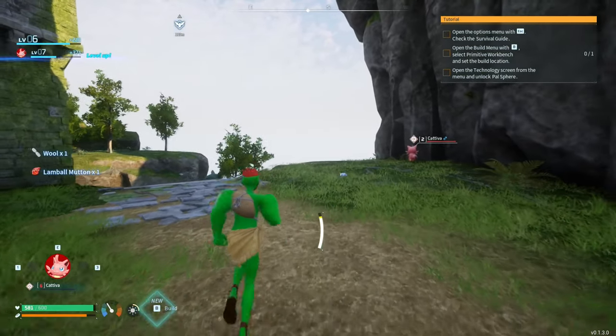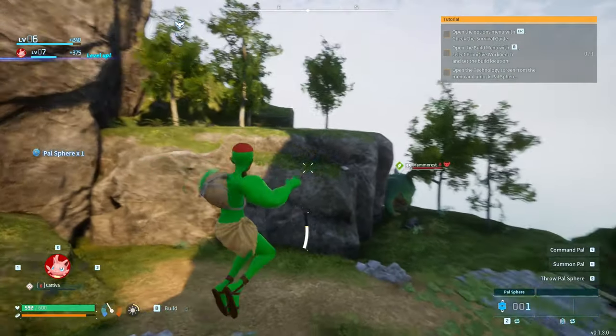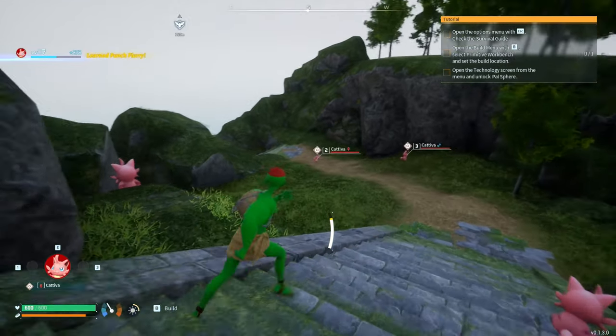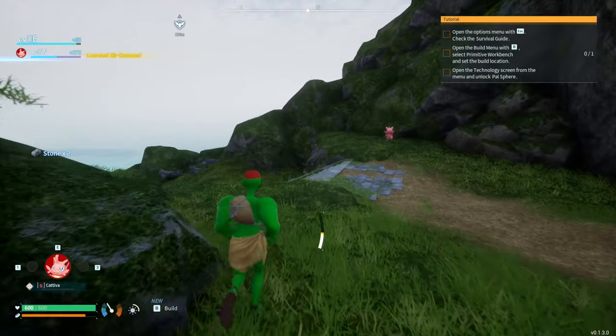Now he's level seven. Another pal sphere — this is why I go back this way. I can pick up some stuff, some extra goodies. Plus, there should be a dungeon down here. Not that we'll be able to do it, but later on in the game it'll be something to keep a mental note of.